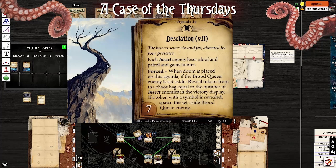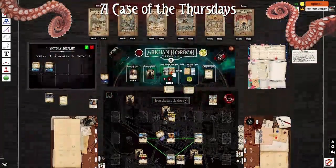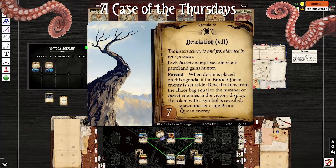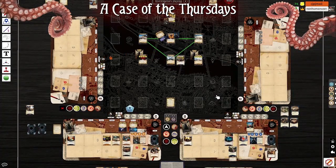When doom is placed on the agenda, if the brood queen enemy is set aside, reveal tokens — okay that's the same thing. Enemies in the victory display. If a token with a symbol is revealed, spawn the set-aside brood queen enemy. Any symbol and the brood queen comes back out? Wait — if the brood queen is set aside it does all that, but it's already in the victory display. Yeah, okay — same as before. We don't have to worry about that.